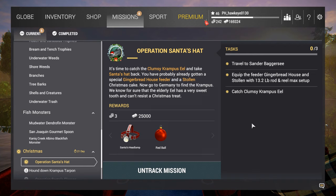This one is Operation Santa's Hat, and here we have to travel to Sanderbaggersee. They do give you a day pass, so hopefully you can get to it if you have enough time. First, we have to equip the feeder gingerbread house and stallin with a 13.2-pound rod and reel max setup — so it's got to be light. Since it's a feeder, it has to be a bottom rod, and we have to catch the clumsy Krampus eel.